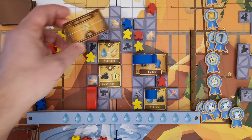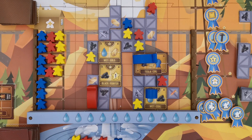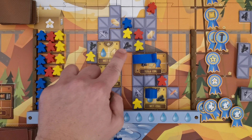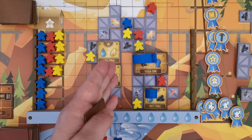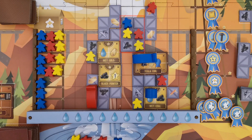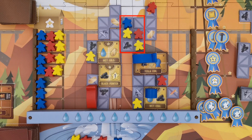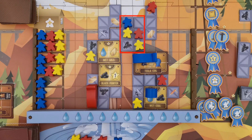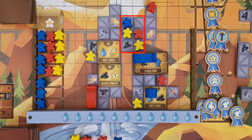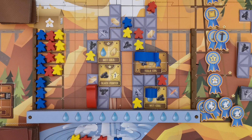No part of a machine may be built over any other type of square. Workers can be placed on scaffold squares, and building a machine over scaffold spaces with workers beneath is allowed — however, those workers must first be promoted to the tower levels. Workers are promoted in player order, starting with the phasing player and then the rest following clockwise.